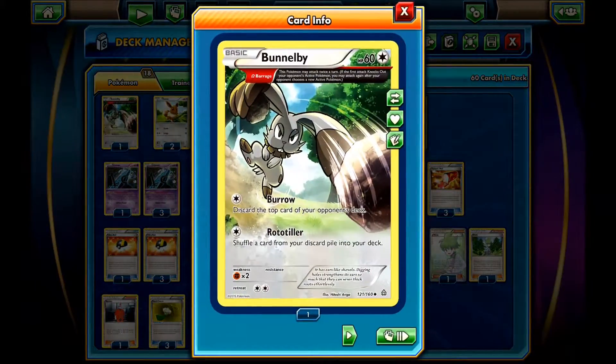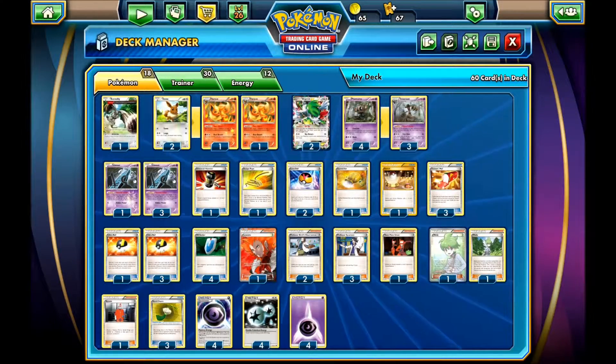And then one Bunnelby that I really came to like in this format. It's a really good card, just for replenishing cards that you can't get back — like DCEs and stuff like that. It really helps, and going with your Sacred Ash it pretty much gives you an infinite deck. Not like Trump Card, but still, it's a really good card. And that's for the Pokémon line.